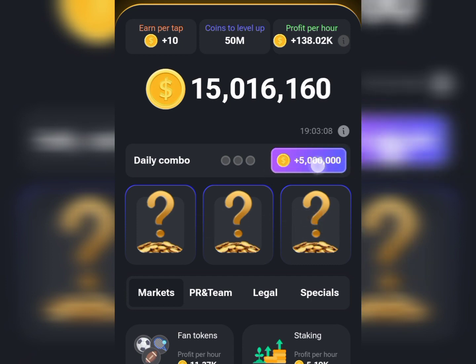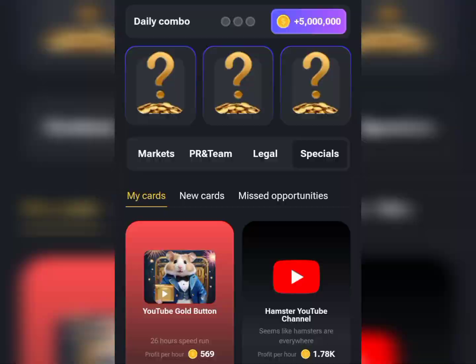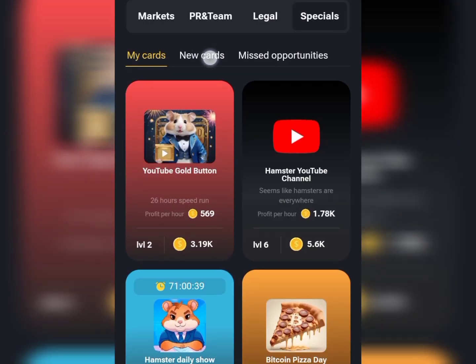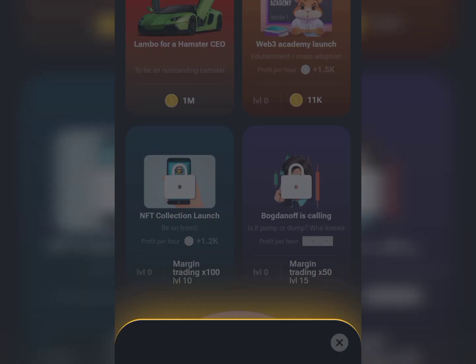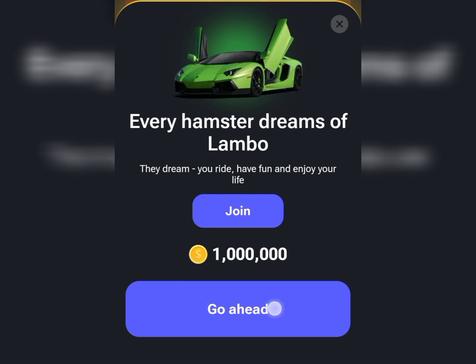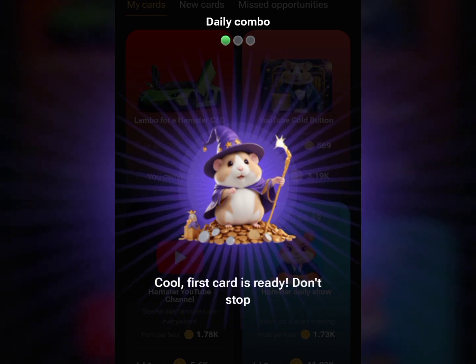We need to unlock the daily five million Hamster points. The first card we want to get is from Specials — tap on Specials, then go straight to New Cards and tap on it. Now go straight to the Lambo for our Hamster card and tap on it. Every hamster dreams of a Lambo — tap Go Ahead, and boom, we got our first daily card for today.